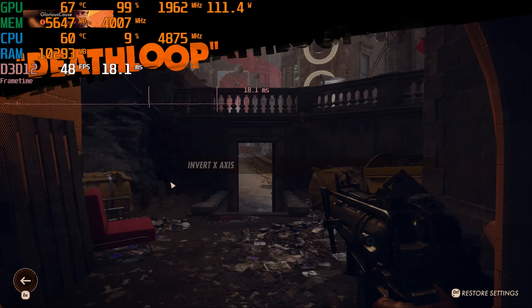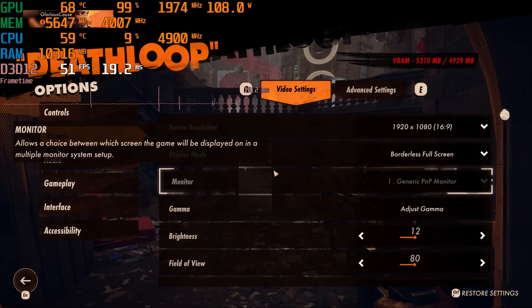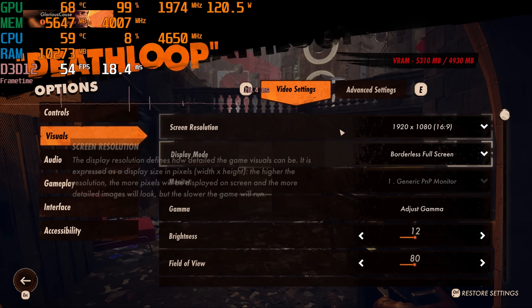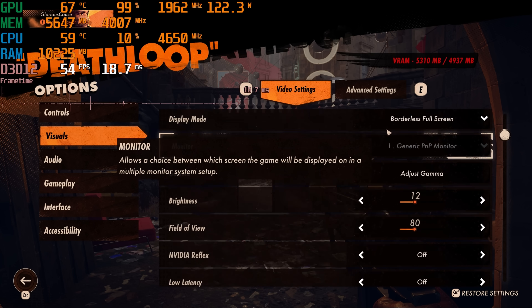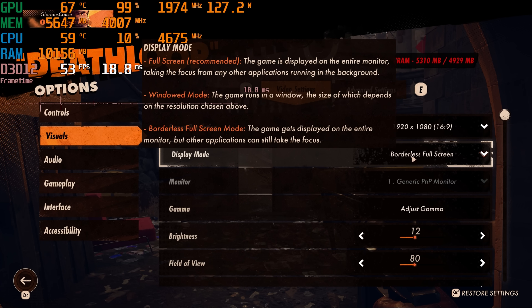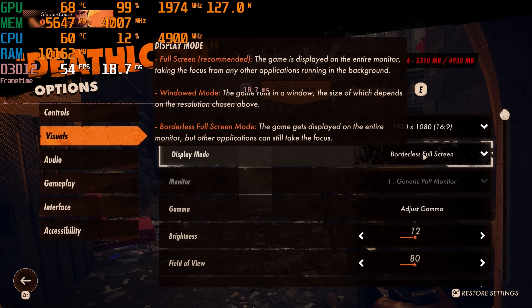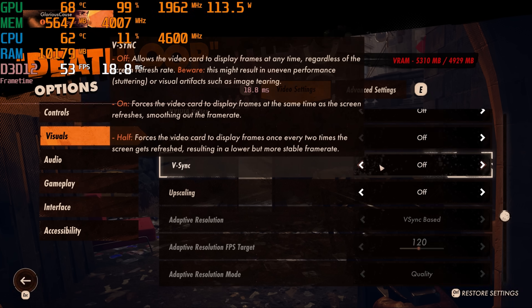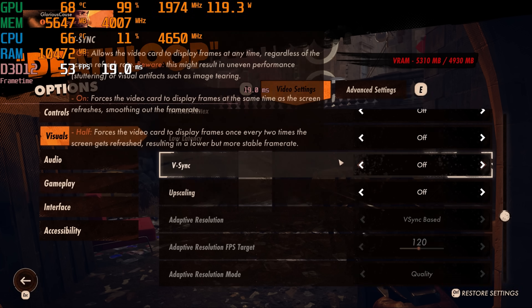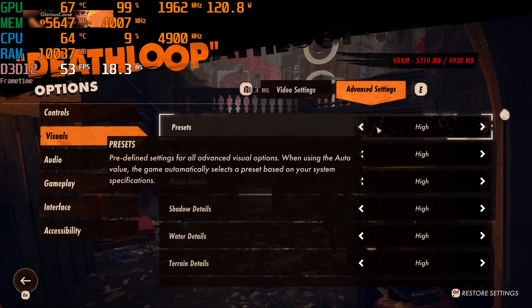Here we are with the GTX 1060 in Deathloop. Let's take a look at the settings. It's warning me that the VRAM usage might be too high. We're only at 1080p. I'm not on an actual 1080p monitor, so to get it to not stretch on my screen so I can see things accurately, we're in borderless. And in a lot of DX12 games, there's no penalty. Currently, upscaling is off and the graphics settings are at high.